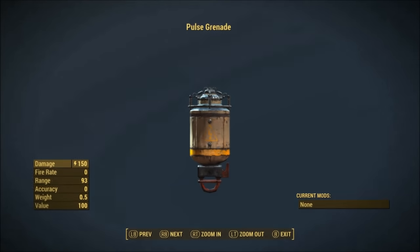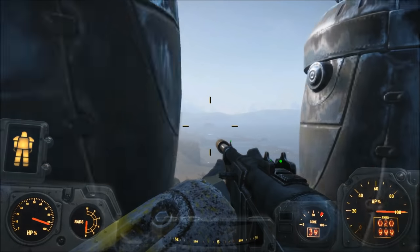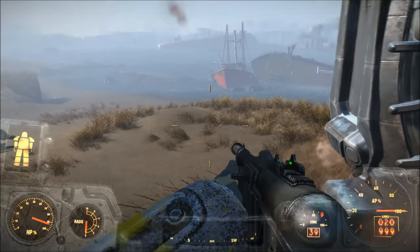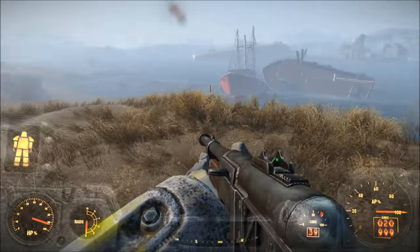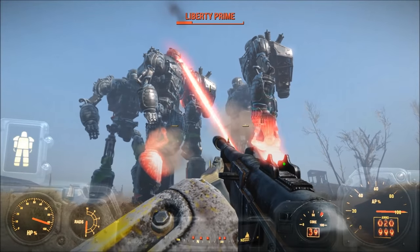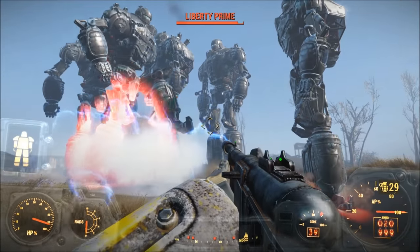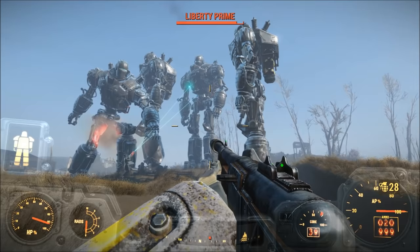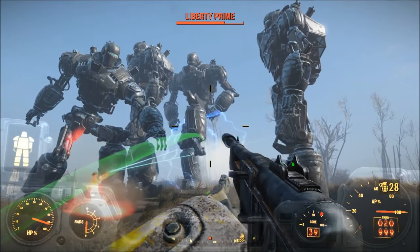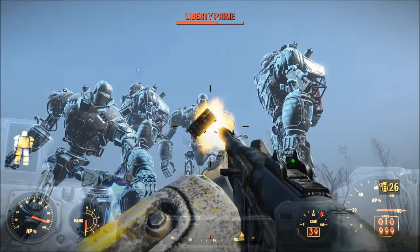Number 6: the Pulse Grenade and Mine. As far as I know, the Institute EM Pulse Grenade doesn't drop anywhere in the game, but it can be spawned via console commands. The Pulse Grenade and Mine can both be crafted at a chemistry bench. Supposedly, Pulse Grenades are more effective against robot-type enemies and deal 150 pure energy damage. The only downside is that the damage isn't boosted by the Demolition Expert perk, which seems to only affect Ballistic Explosive-type damage.